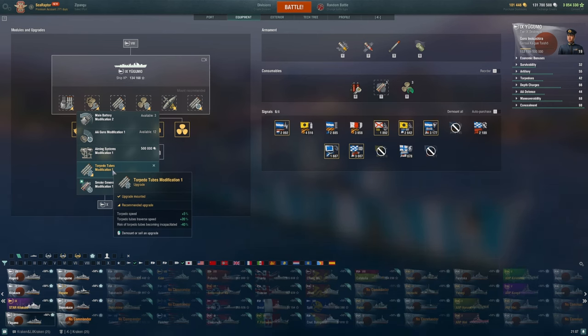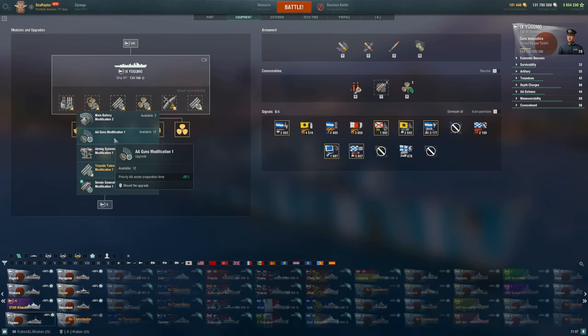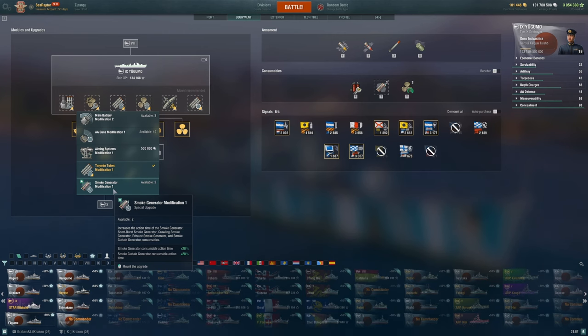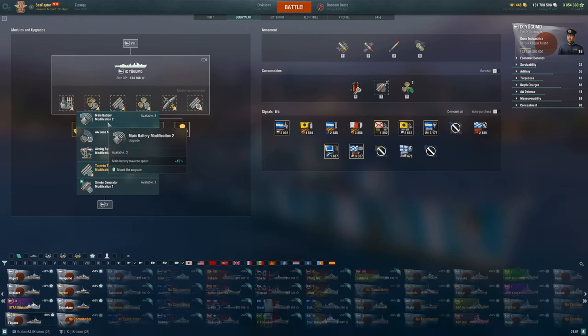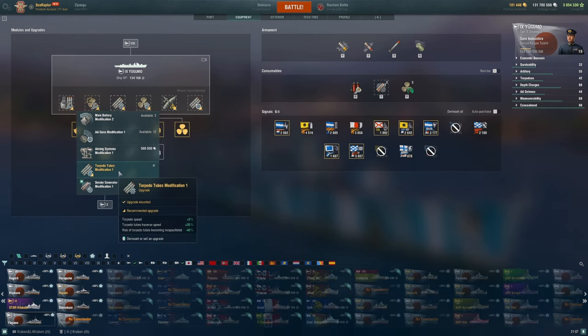Other options in slot 3: don't take AA Guns Modification 1. Smoke Generator modification — if you play a lot in a division, sure, but I wouldn't take it in randoms. I don't think Aiming Systems Mod has a lot of value here since the guns are already very accurate. I'd encourage you to take Main Battery Mod 2 or Torpedo Tubes Mod 1, whichever suits your playstyle.